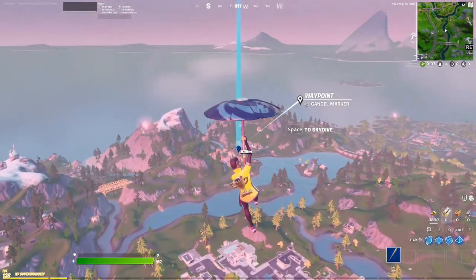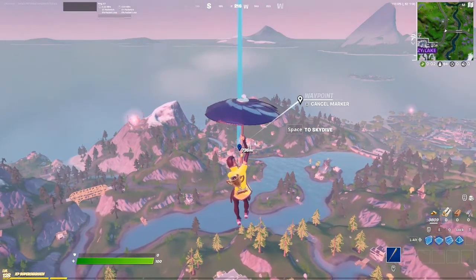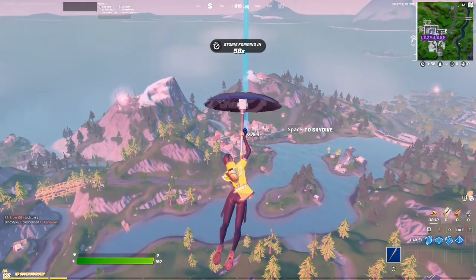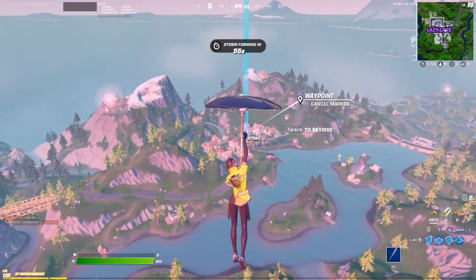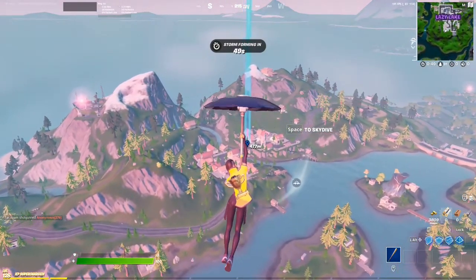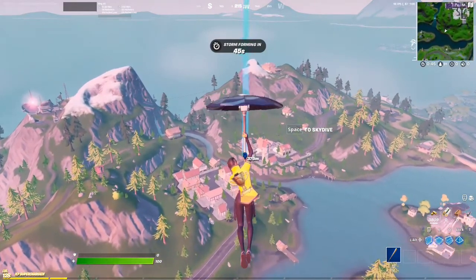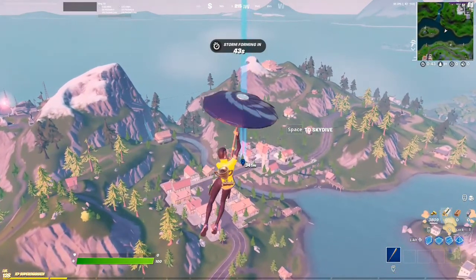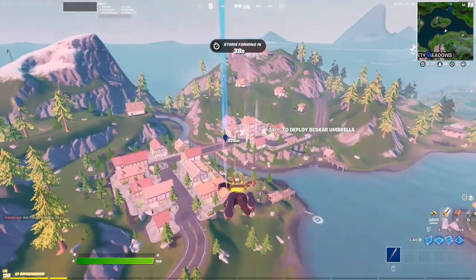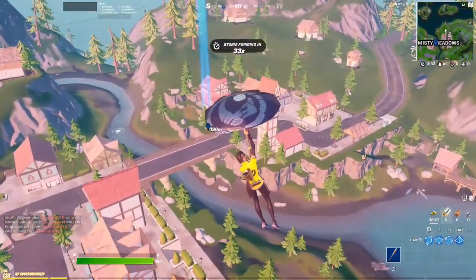This is the new skin that just came out in the item shop where you can choose any gun wrap and it'll show on their jacket, and you can also choose any color hair. I really like this because I never have good skins that go with gun wraps, and I care about what the gun wrap looks like on them. So this is actually a really good skin for me and it's going to be my main skin.